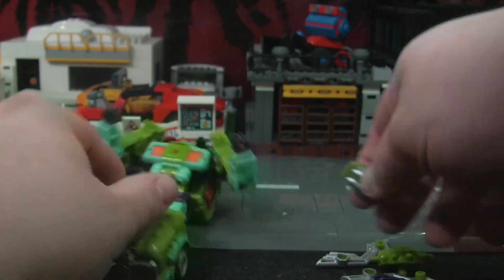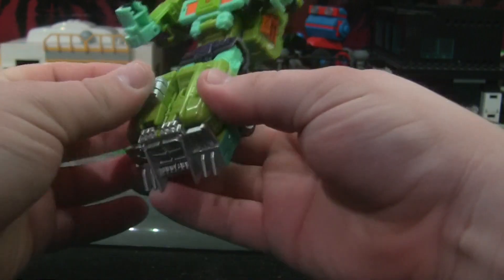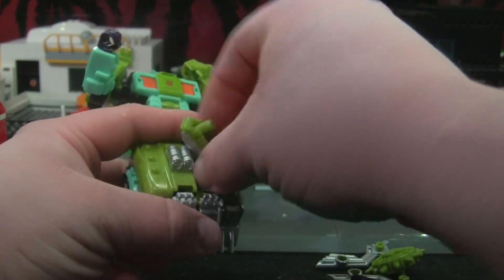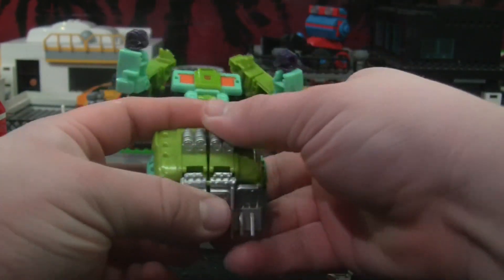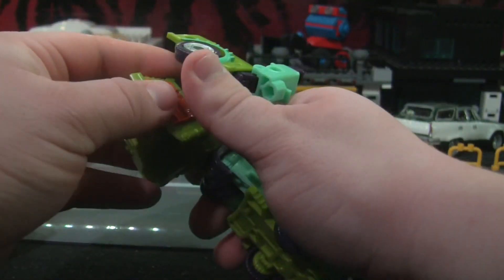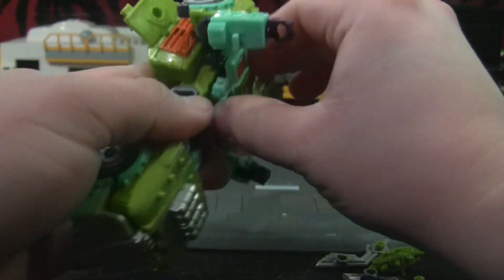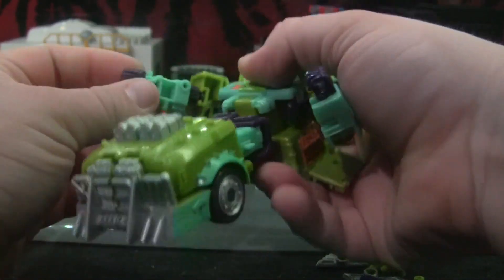I think these are supposed to be some kind of engine block — these are the little blower things. We'll go ahead and put those in there. They're probably guns in robot mode, but I didn't bother to look at them. Oh well. Alright, what else? These open, then just like that. This mold reminds me of somebody — I can't think of who though.